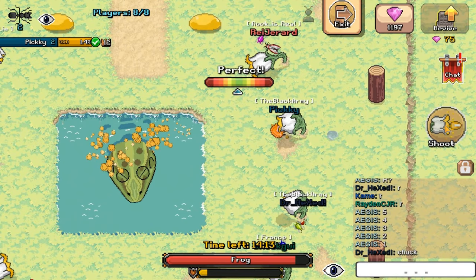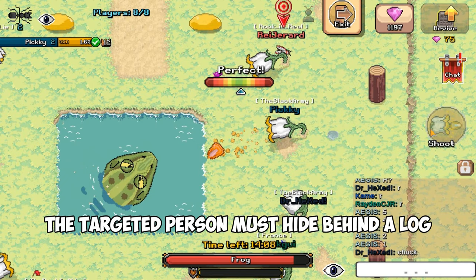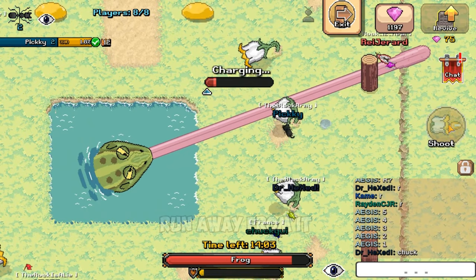The third attack is the tongue attack. One player will be chosen as a target. The targeted person must hide behind a log. Once you hear a noise, run away from it and the frog will receive 1% damage.